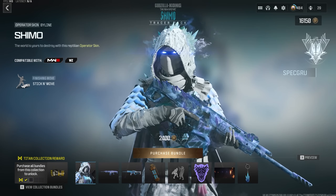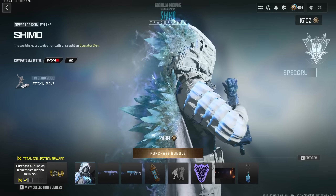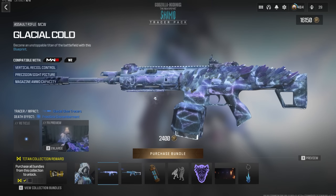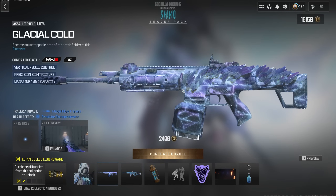The first thing you get is the Shamu Operator Skin, which has glowing eyes and a bunch of ice crystals on the back with a mist. Definitely going to have to see how this looks in third person. Then we've got the Glacial Cold MCW Blueprint, which does have different tracers and death effects. We'll be testing those out.